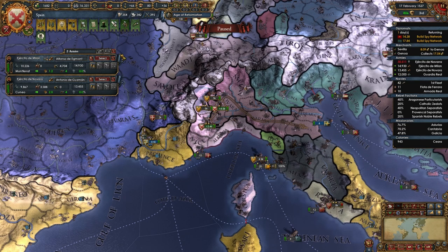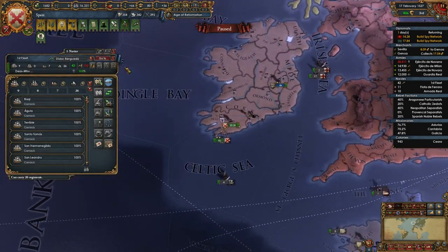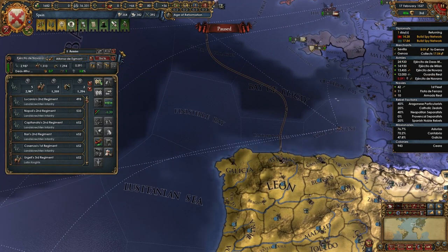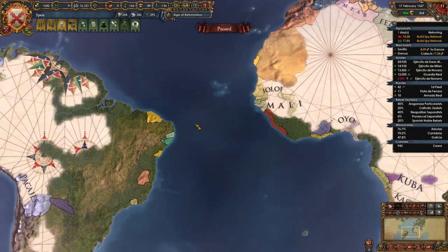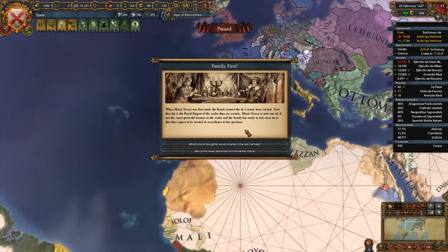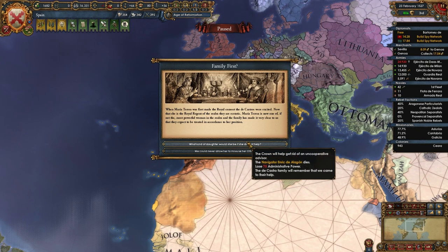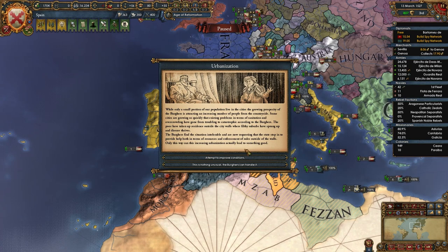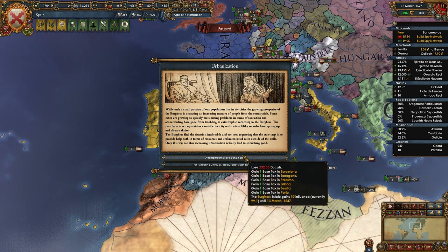Whatever you want - seems like a random event. Alright, bring everyone back. Family first - the navigator dies. We lose the prestige, gaining it some time as well. Urbanisation.